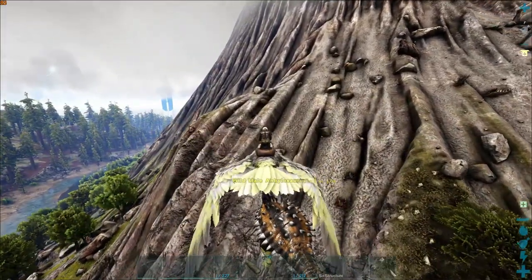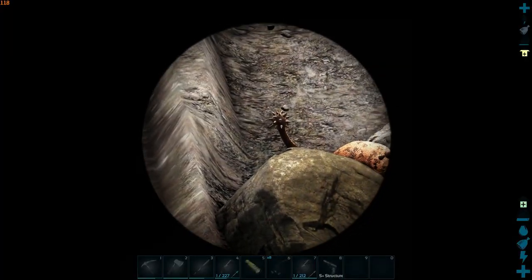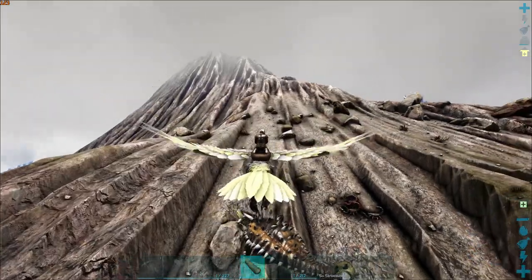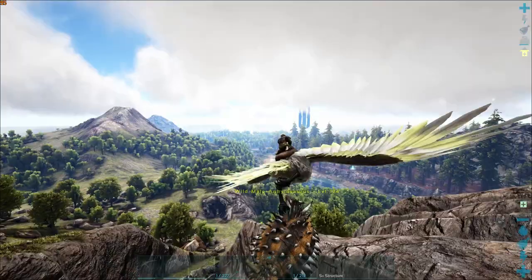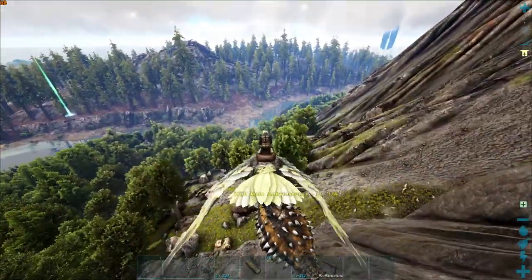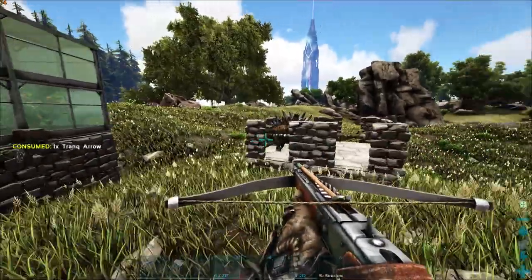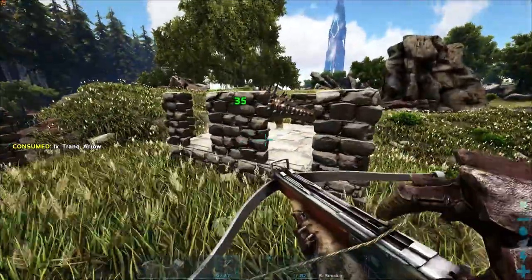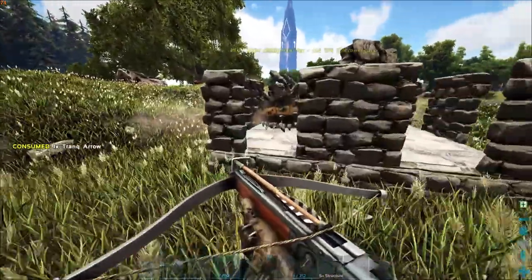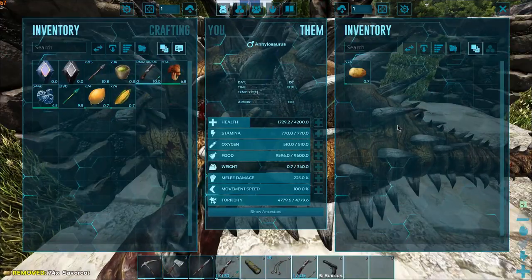I feel like Ark is being very kind to me on this server all of a sudden, because we were not getting that lucky whatsoever, and now we are. Very happy about it. See, like that's more of the stuff that I expect to see — right there. But I'm not going to complain. We're going to head back to base with this 174, get this thing tamed up, and head back out. So I feel like what I want to do here is just knock it out, leave vegetables in it, and then go find the next tame. I can't believe how lucky we got. And there we go — the Anky is out.